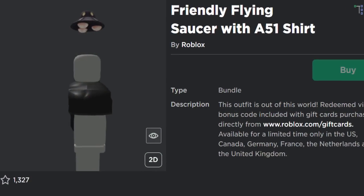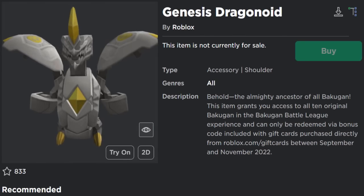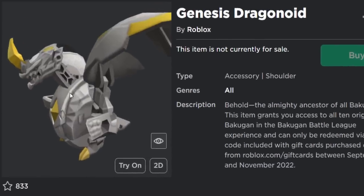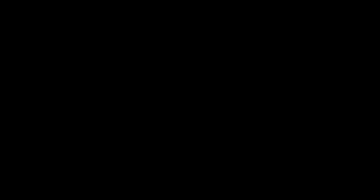Let me know down below in the comment section: do you prefer random generic stuff like the current one, the friendly flying saucer? Or do you like sponsored items because you get stuff with logos on and they're based off real brands? Let me know down below in the comment section which one you prefer. That's it for today — cheers for watching, leave a like and subscribe if you're new. I'll see you guys in the next one.